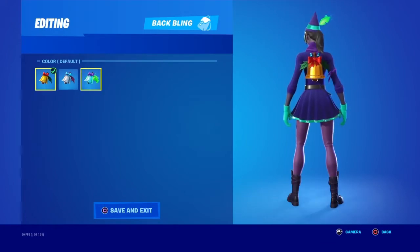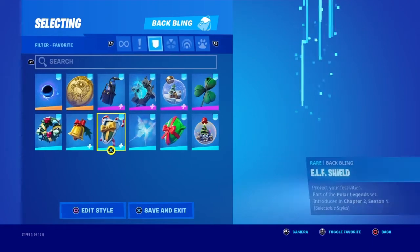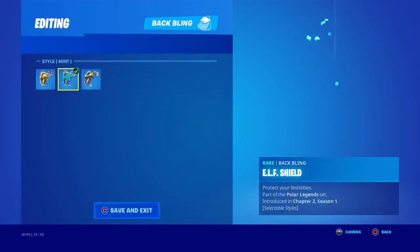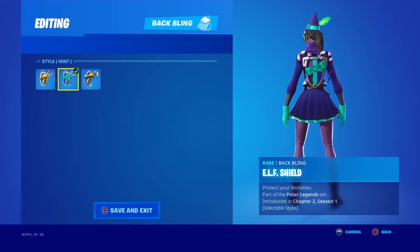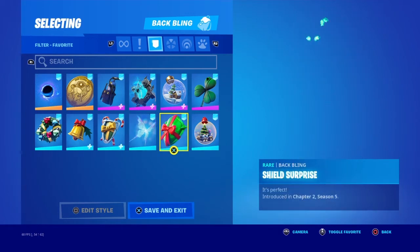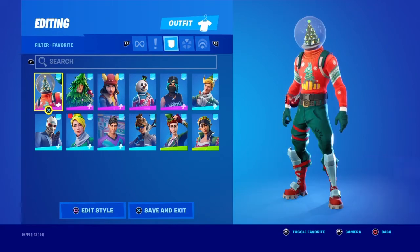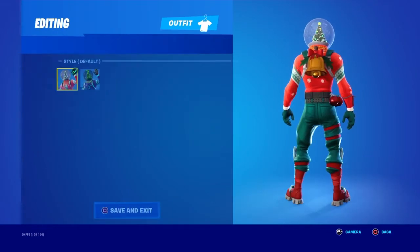The green and blue matches the mint style — that's what the back bling came with, by the way. Moving on to Elf Shield — the obvious pick, but it doesn't look bad. Shattered Wing Shield Surprise and Swirly Snow Globe.